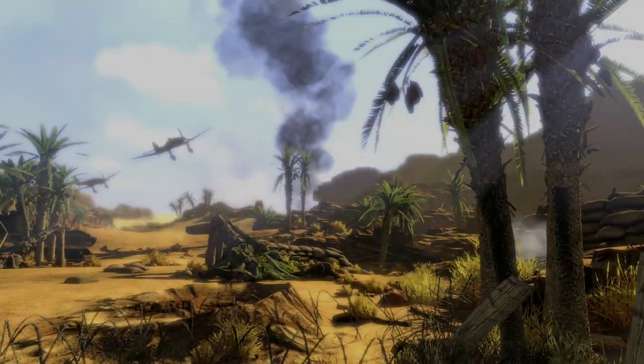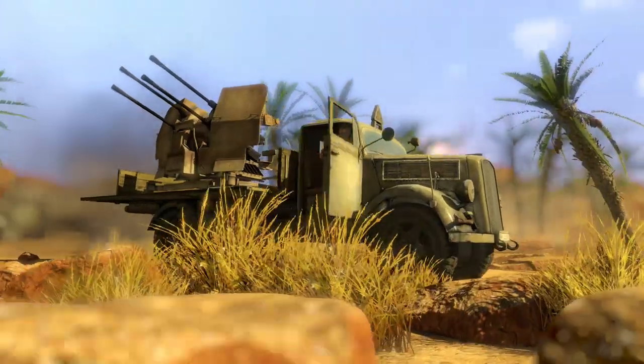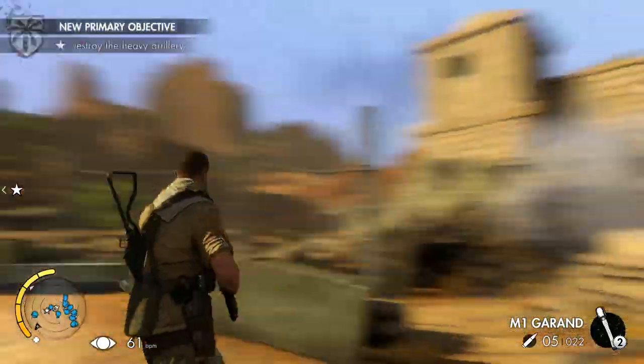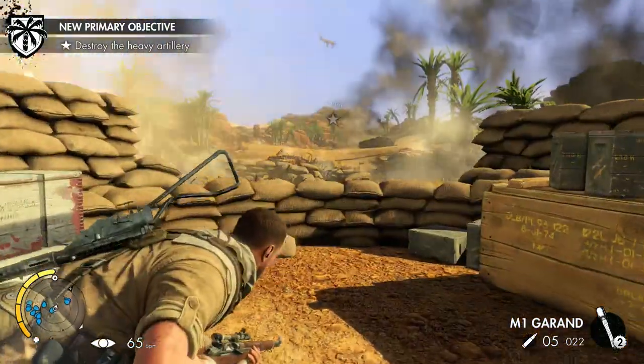I think I should be crouching for these shots but I don't know what the buttons are. I'm just doing what it's telling me at the moment. Kill the remaining spotter — okay, we're moving to this section. Circle is crouch.